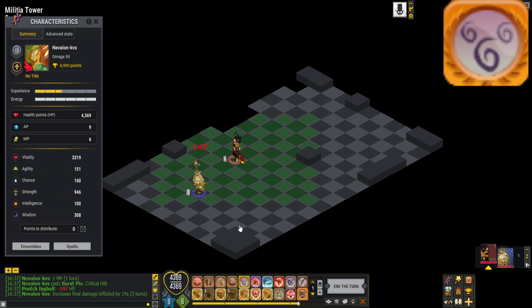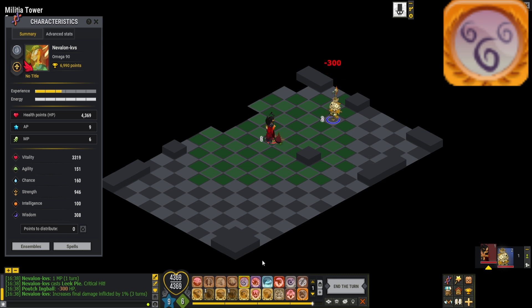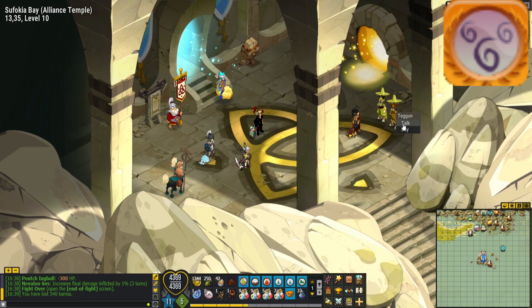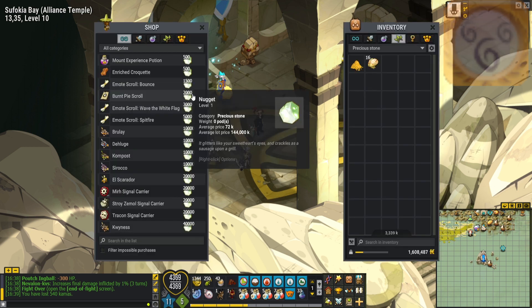Burned Pie is a spell where most people use the variant that has existed in the game probably the whole time, which is Leak Pie. Burned Pie hits with your weakest element for a low AP cost, and Leak Pie hits with your strongest element. The spell can be purchased in consumable markets or exchanged for 2000 nuggets in the Alliance Temple.